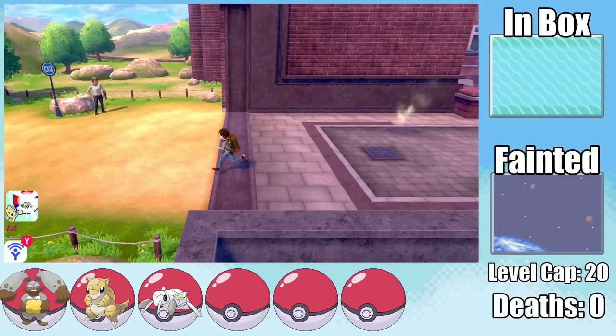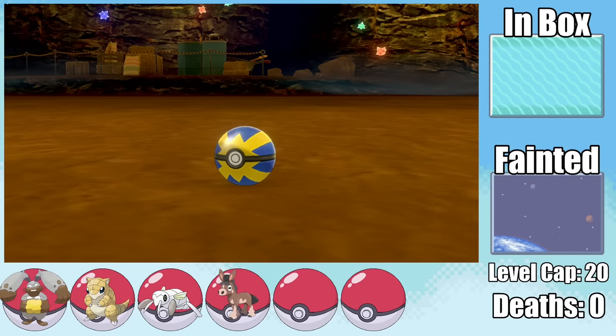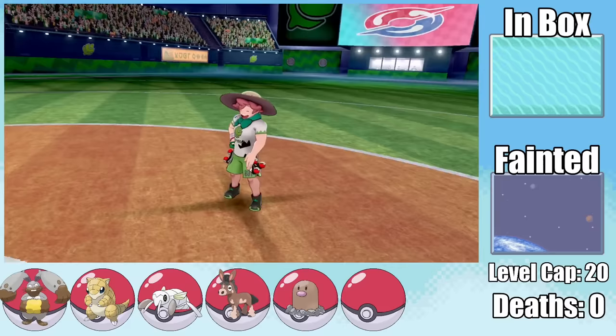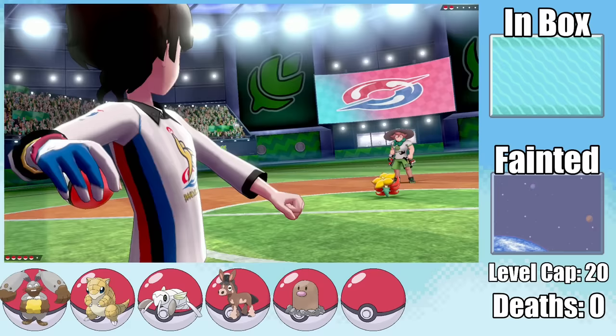Moving on to Route 3, I have the opportunity to catch a Mudbray, but unfortunately I get the Own Tempo ability instead of the awesome Stamina. From there we move on to Galar Mine 1, where I pick up a Diglett. It's not often I'm scared this early in a run, but this toddler in a grown man's body has me fearing for my life. Milo is a grass type enthusiast, which is pretty bad for me as a ground type enjoyer.